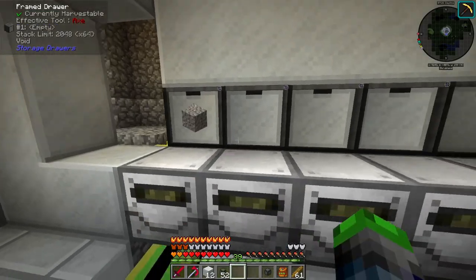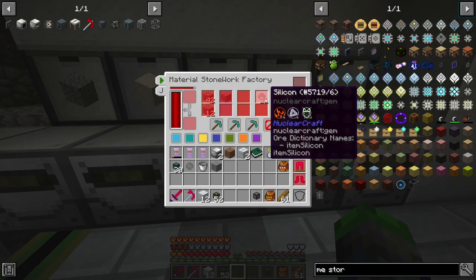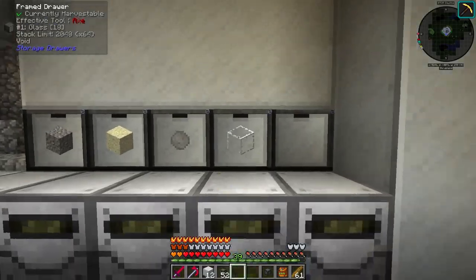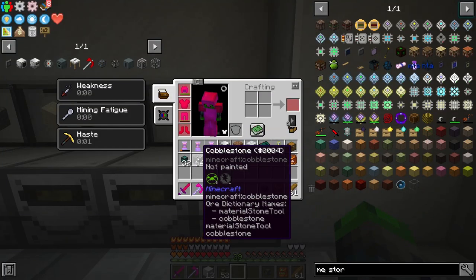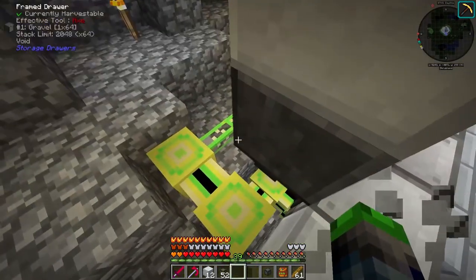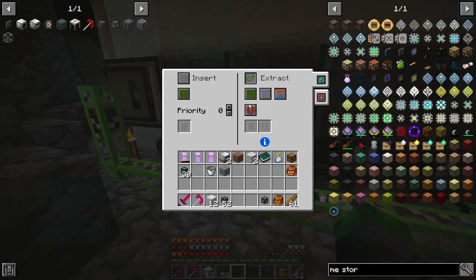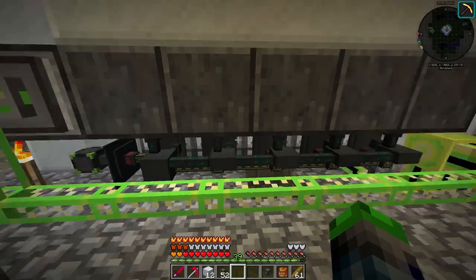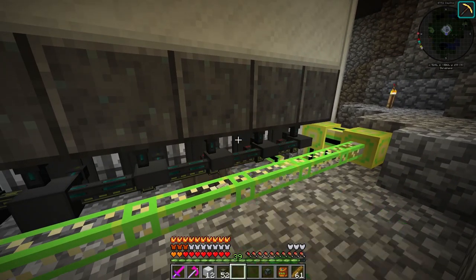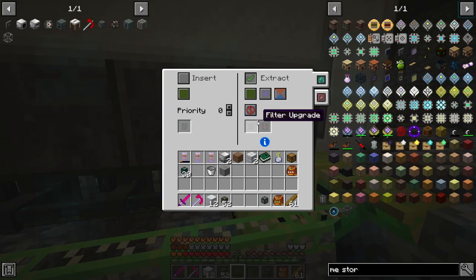So we're gonna take the gravel out of here, put it here like this. Take the sand out of here, put it here like this. Take the silicone out of here, put it like that. Take the glass out of here, put it like this. Take the cobblestone out of here, put it like this. So now all of these are automated. Lock the drawers and we should be a-okay.